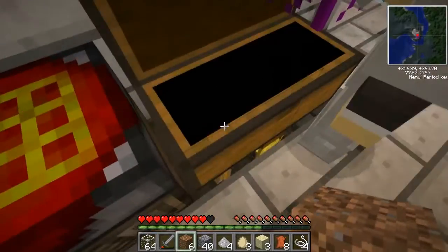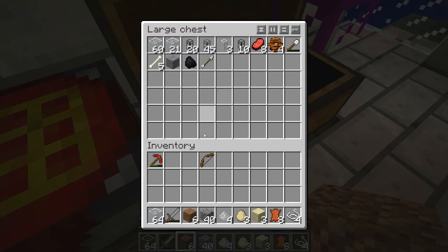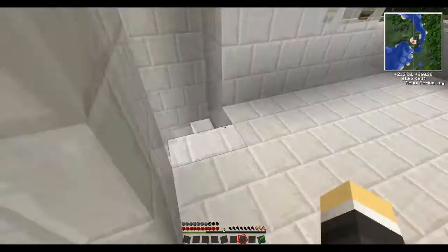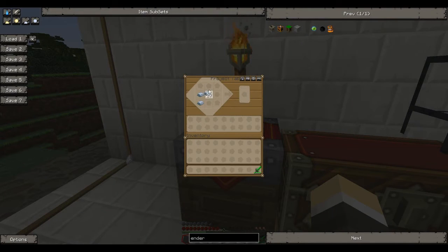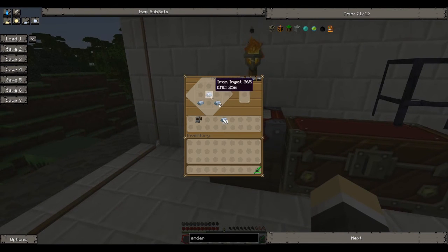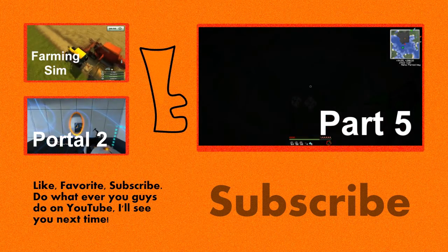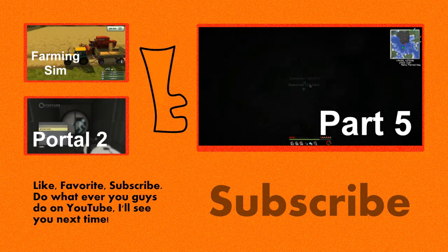I need some armor. Just make yourself some and deposit everything into the deposit chest so you've just got a sword and your armor. I'll make you an iron set of armor. One word I used when I was in Germany was 'tschuldigung' - it means excuse me, pardon me, or sorry.